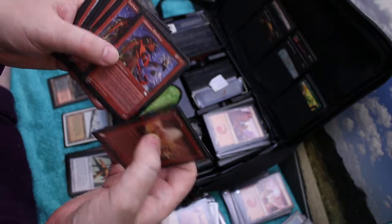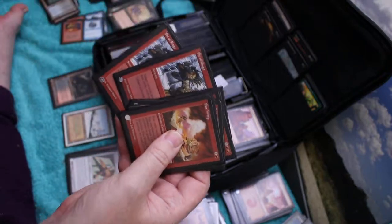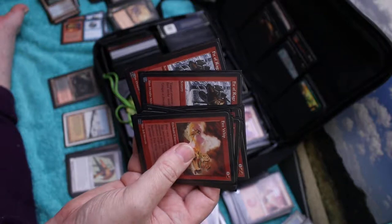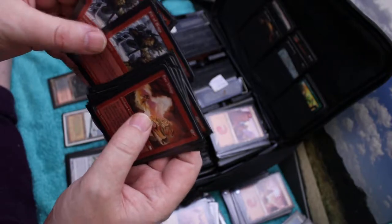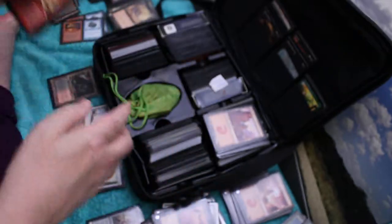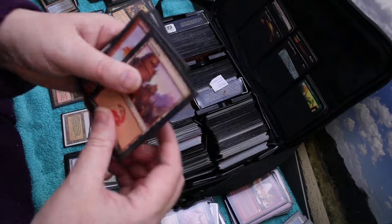Fire Whip, Halloon Shamans, Temporary Insanity, Orcish Settlers. One of my girlfriends who was playing Magic at the time - she borrowed some goblins from me, they went in, attacked, and I never got them back. She wanted to borrow them for a tournament, and I never got them back. It was part of this deck.